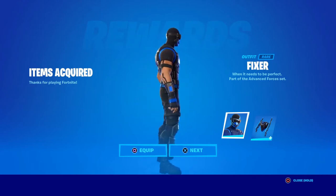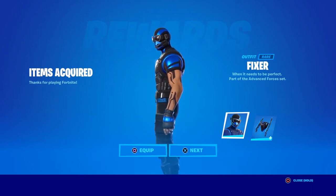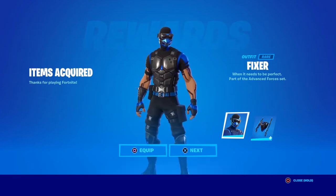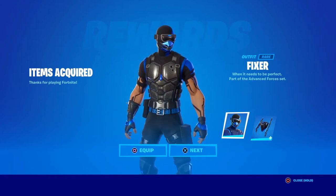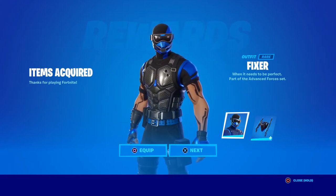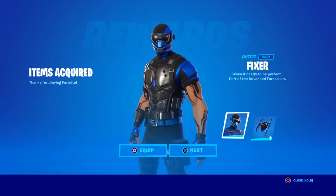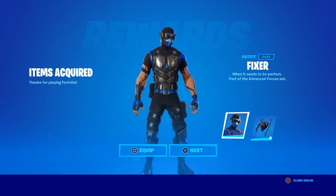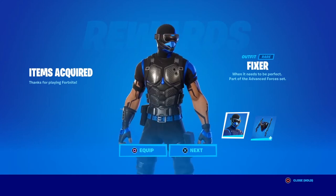There we go — we got our Fixer, part of the Advanced Forces set, a rare outfit. He actually looks pretty clean — I like the fact that he has the pattern from last season's pickaxes tattooed on him. He kind of looks like a young Sub-Zero. If we can't get Mortal Kombat's Sub-Zero in Fortnite, we got this guy.